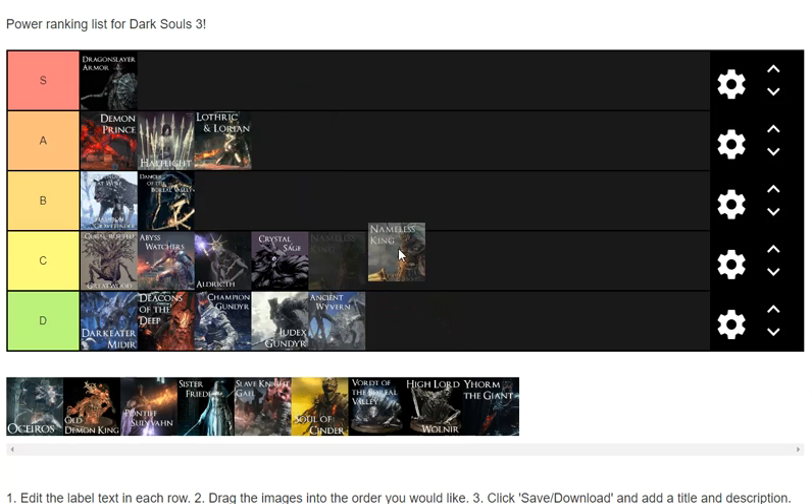Nameless King — honestly C tier, he's not that hard. First run I didn't use co-op and he was hard, but not harder than Dancer. Second run me and my friend absolutely destroyed him because his AI is so buggy with two people. You can even spawn a phantom to help, so you can bug out his AI with three people. Nameless King is not that hard — C tier.